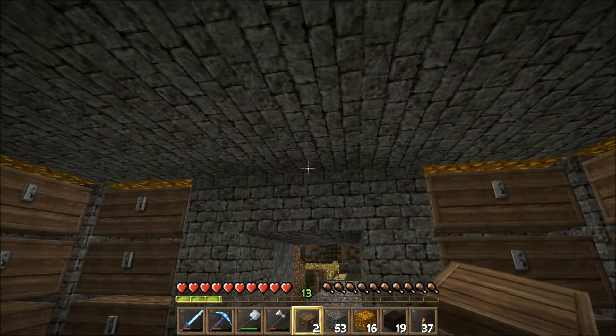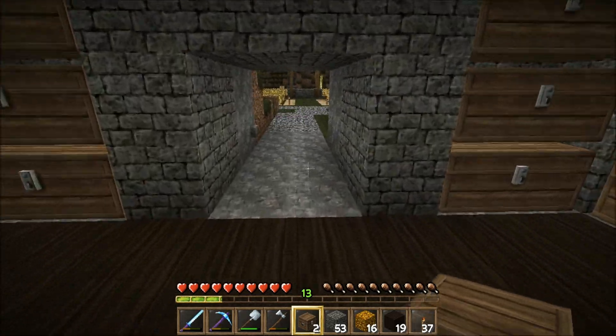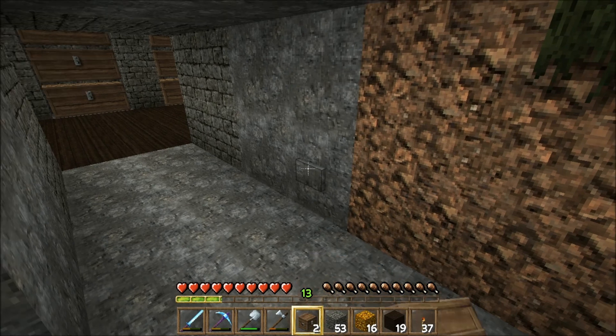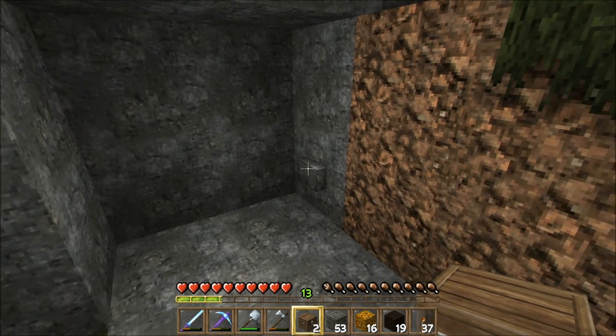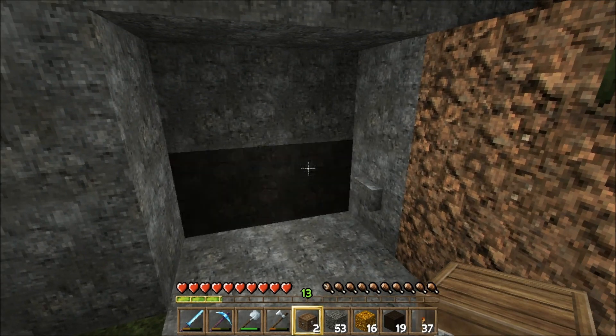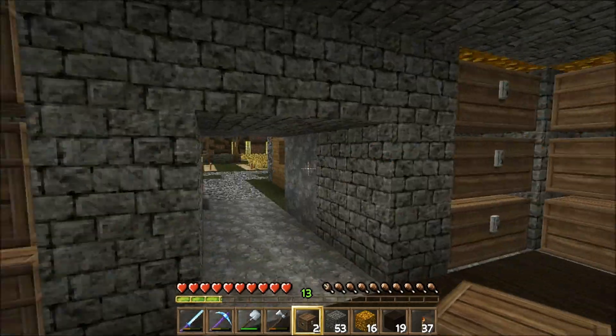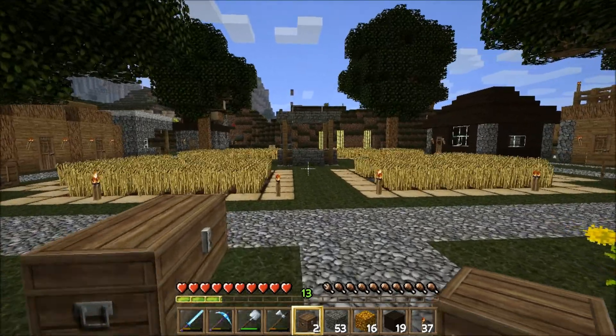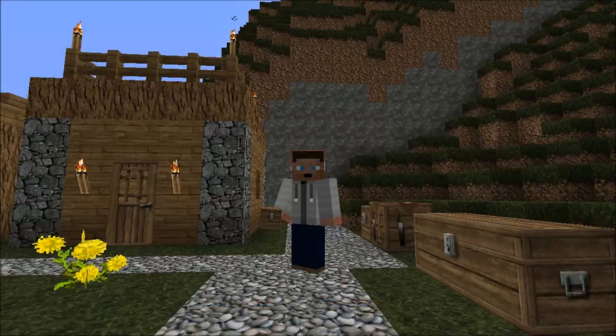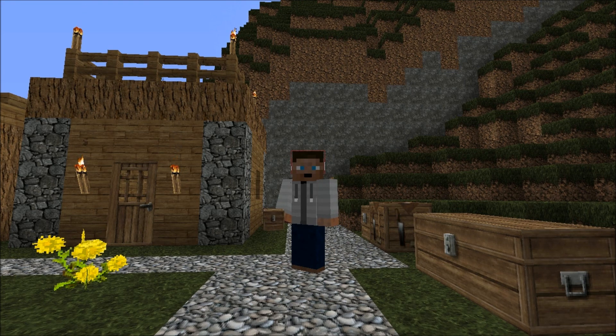Alright, well that does it — we've got a nice little room here, nice little storage with a redstone door. I may go back and slow those down; there's one that's a little slow. But anyways, that pretty much does it for this episode. I hope you guys enjoyed it — if you did, go ahead and give me a thumbs up and leave lots of comments. I'd like to hear what you guys think about this design. We'll catch you guys next time, thanks for watching, bye!